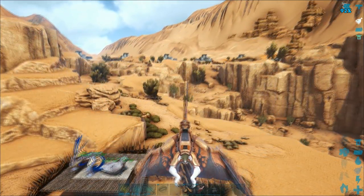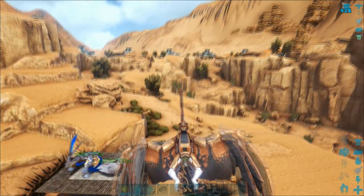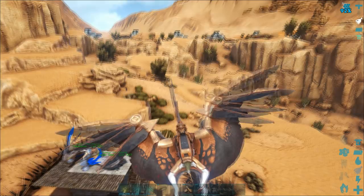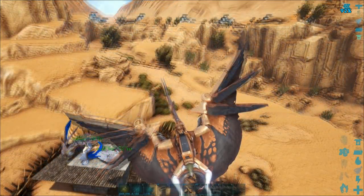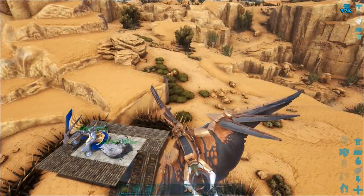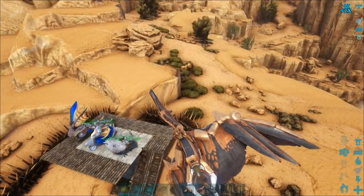I got a snow owl and an extra tapajara with a saddle, and there's armor, preserving bin, and beds all inside — just in case you get wasted or something goes bad, and you can just respawn there. The snow owl means every time your stamina goes, you can just go back here, land, and get healed up again, because you will take quite a bit of damage as you're doing it.